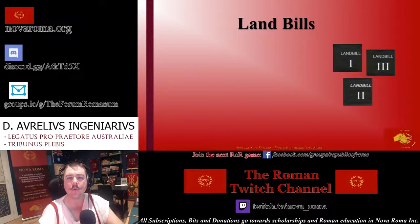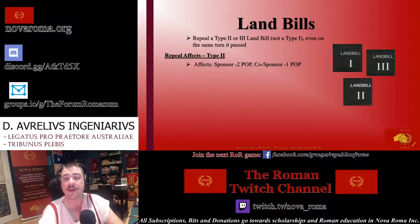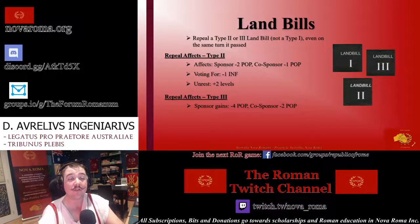Land bills can be costly, particularly when the Republic falls on hard times, but the Senate can choose to repeal a type 2 or type 3 land bill, even on the same turn it is enacted. Repealing a type 2 land bill costs the volunteering sponsor and co-sponsor 2 and 1 popularity respectively, and any senator voting for the repeal loses 1 influence. Once successfully repealed, the unrest level increases by 2 on the turn it is repealed. Repealing a type 3 land bill costs the sponsor minus 4 popularity and the co-sponsor minus 2 popularity, and any senator voting for the repeal loses 2 influence each. The unrest level increases by 3 levels upon a type 3 repeal.